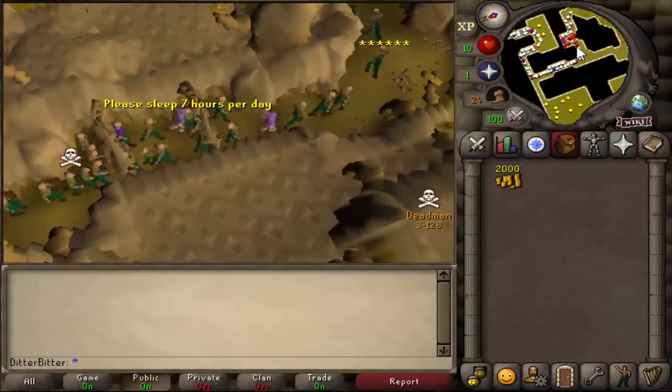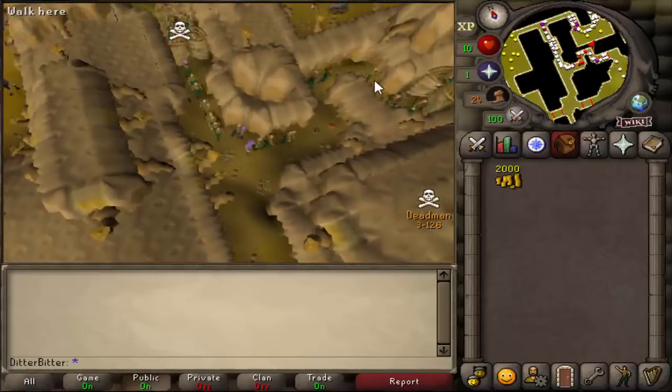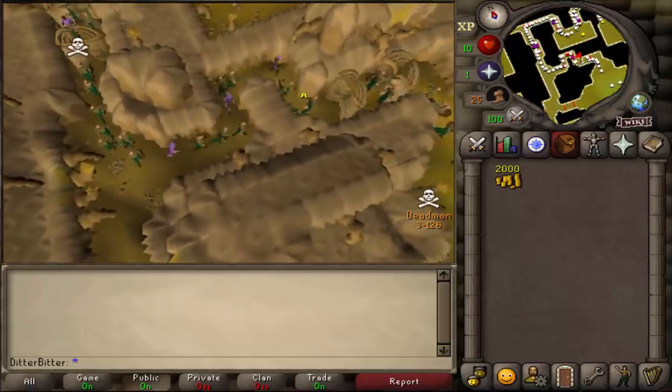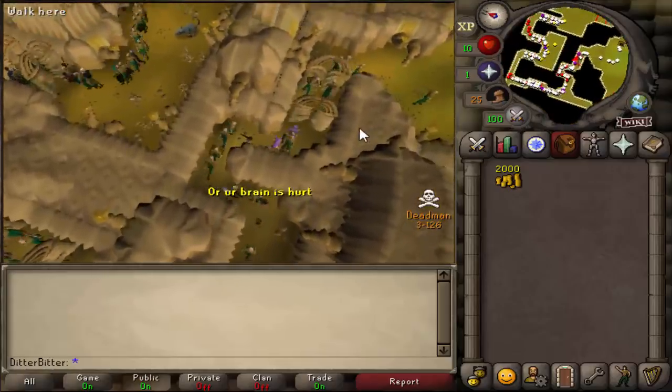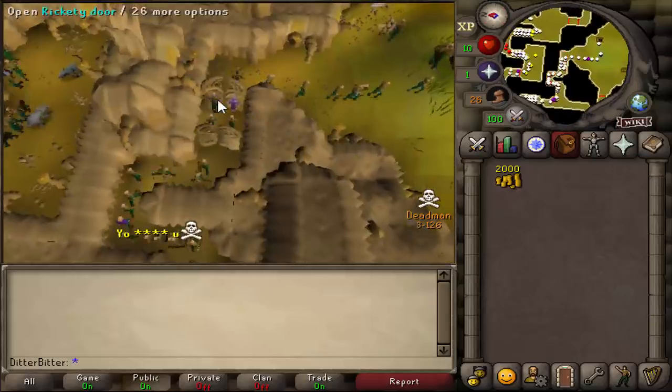Welcome back to another video and to the final ever Deadman Mode tournament. Like all the others, our goal is to get PKing as fast as possible with the best stats. That means on day one we rush Desert Treasure, chin our range up, and get our magic up to at least 82, so that by day two or three we can be PKing properly.